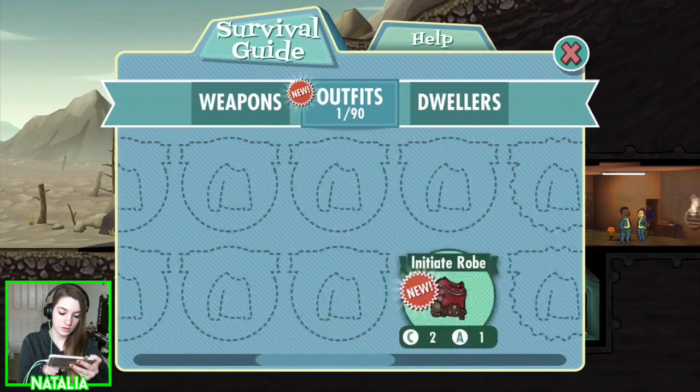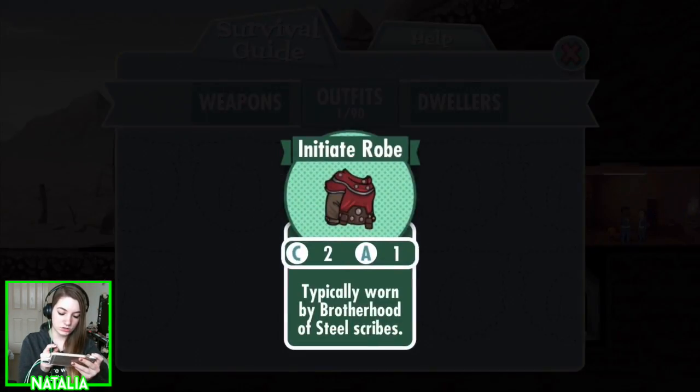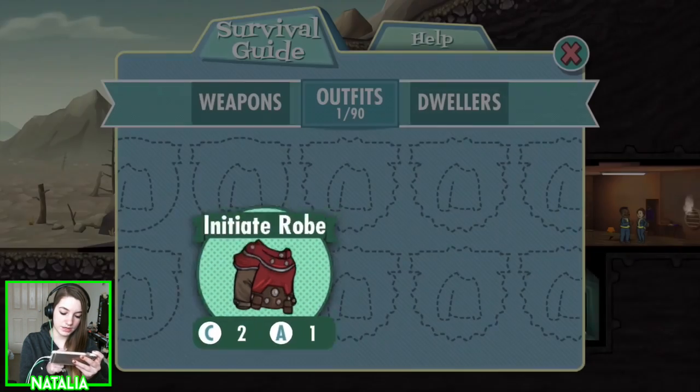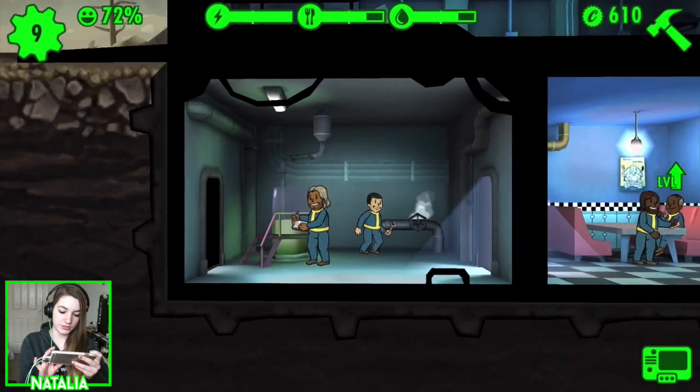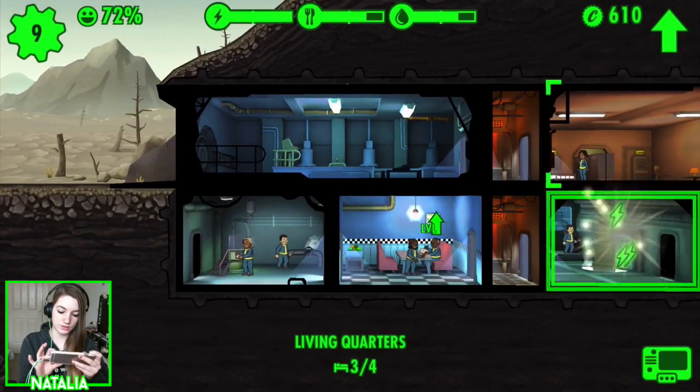We've got the initiate robe — typically worn by Brotherhood of Steel scribes. I'm not sure where the best place to put that is actually. I'm a bit scared to do another rush, but our resources are coming up pretty soon anyway.